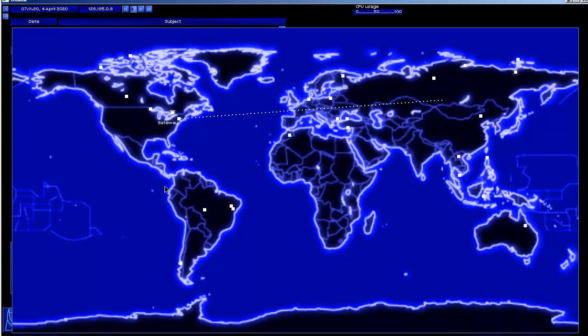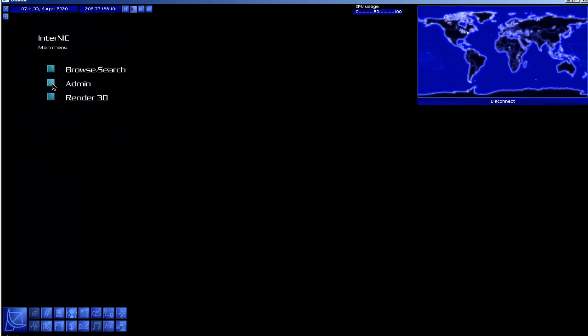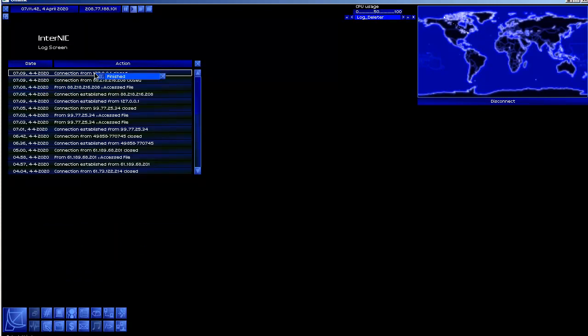On that subject, let's disconnect from here and go to Internic. Let's go into the admin section, access the logs, run our log deleter, and clear these logs out. We're going to have to deal with a lot of log shifting. There shouldn't be anything really incriminating in here, but it's just good practice to keep your logs clear.